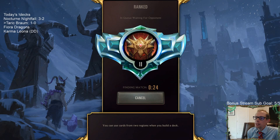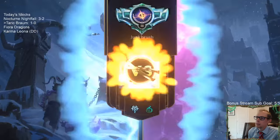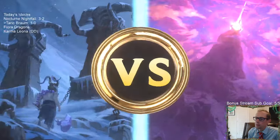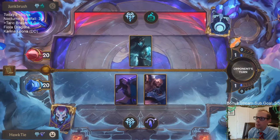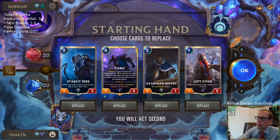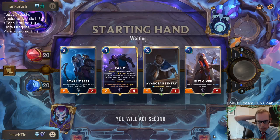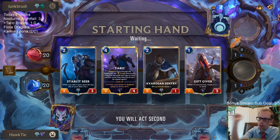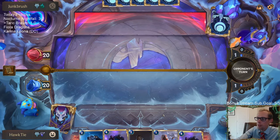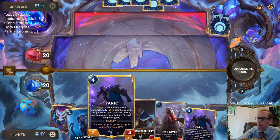There are a lot of cool things we can do with gems. We talked about Bubble Bear with gems, Jae Medarda with gems — it's another thing. Our hand last game was awesome — like turn one Omenhawk, Starlet Seer. This hand looks pretty decent too. We'll keep this. I like the Sentry to block and draw, and we have a one drop, Starlet Seer, Taric, and stuff.